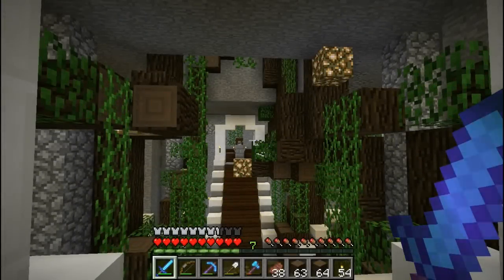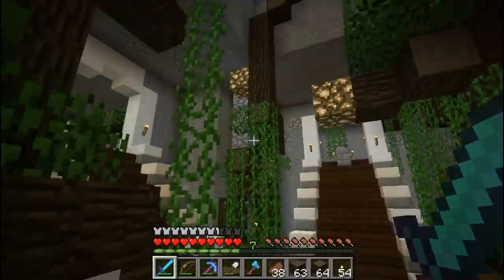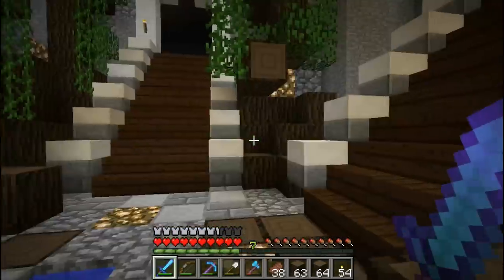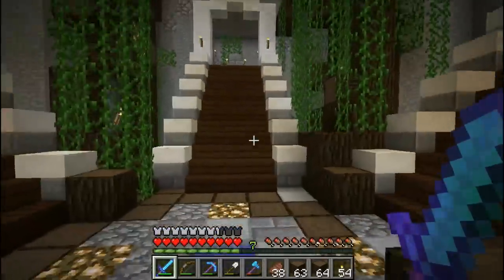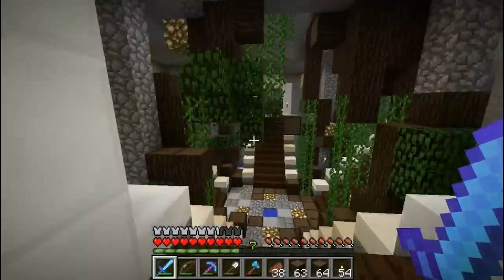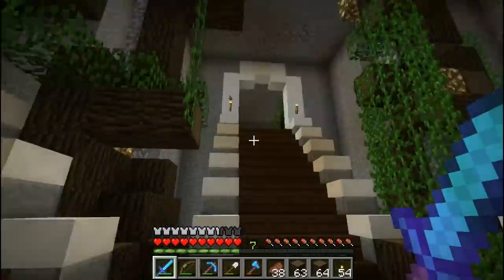Hello everybody, Pugnation here, welcome back to another episode of Pug's Quest. In the last episode we went ahead and destroyed my base by turning it into the inside of a giant tree, and I love it. I love it more and more the more time I spend down here, especially as the vines are going in. In this episode I'm gonna go ahead and build the tree itself, so I gotta go outside and actually start working on that.